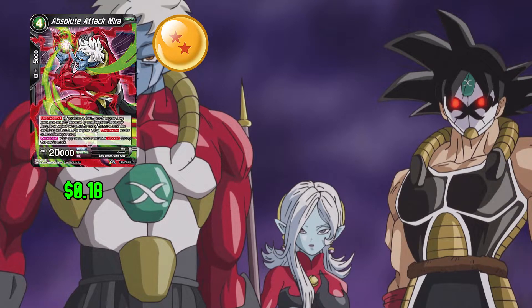For the first card in this deck we have Absolute Attack Mira: 4 any and 0 for 5,000 combo power. It has Overrealm 4 for no cost. When this card attacks, your opponent can't activate blockers. This card has 20,000 power.